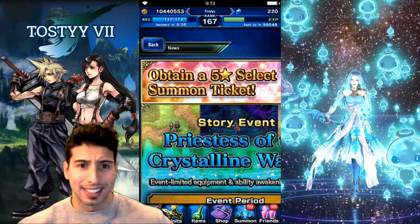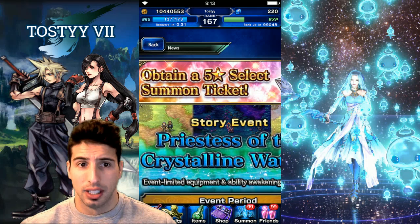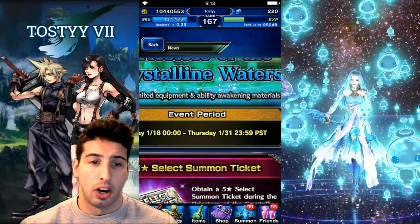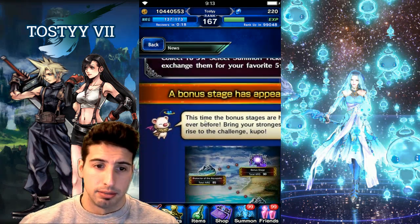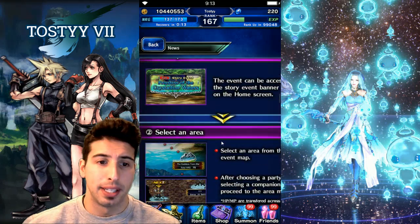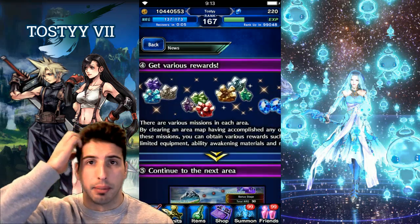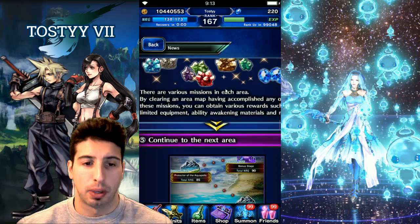With the unit intro quest you'll also get a story event where you can obtain a five-star select summon ticket, which is always great. The event 'Priestess of the Crystalline Water' starts Friday and runs through Thursday the 31st. This is a great way to get free lapis, free equipment, and farm crystals if you're lacking them for awakening abilities.